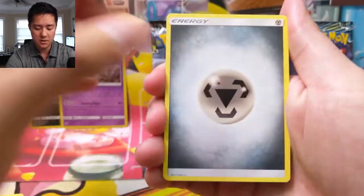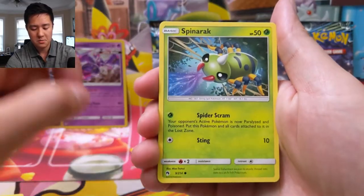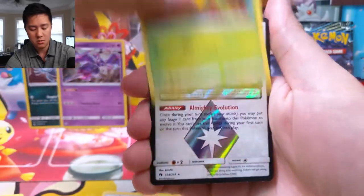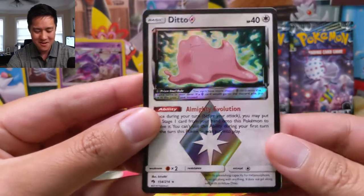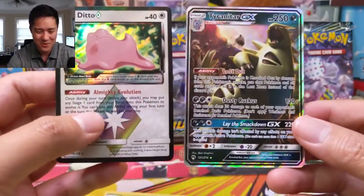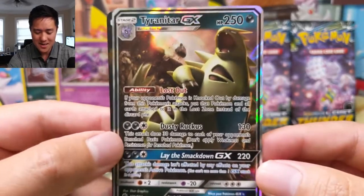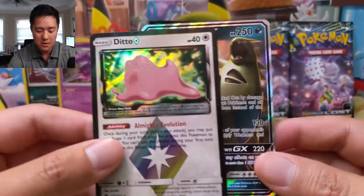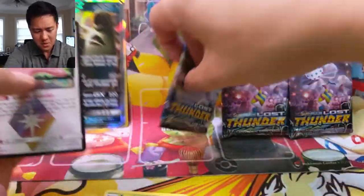Pack number two — metal energy again, Fairy Charm, Mantine, Wait and See Hammer, Spinarak, Popplio, Morlul, Chansey, Trico. Oh — prism star Ditto! Another very useful card from this set, another three points. And oh my gosh — Tyranitar GX! We keep getting two scoring cards per pack, this is amazing. I don't remember this card being that good competitively, but everyone loves Tyranitar to some degree. Another three and five, so eight points — wow, we are doing great!